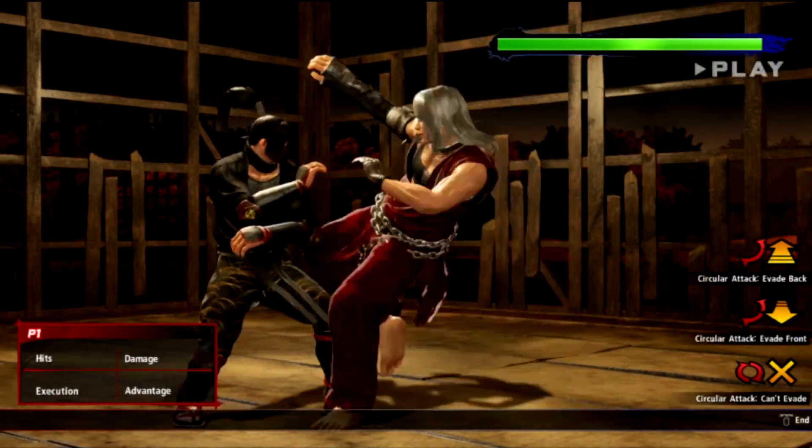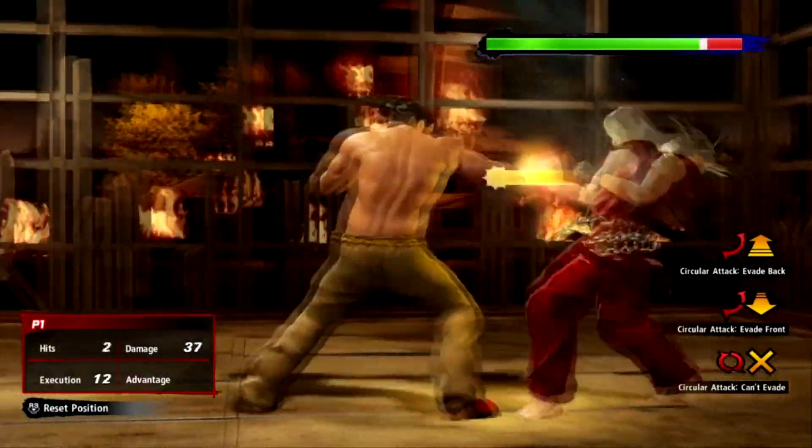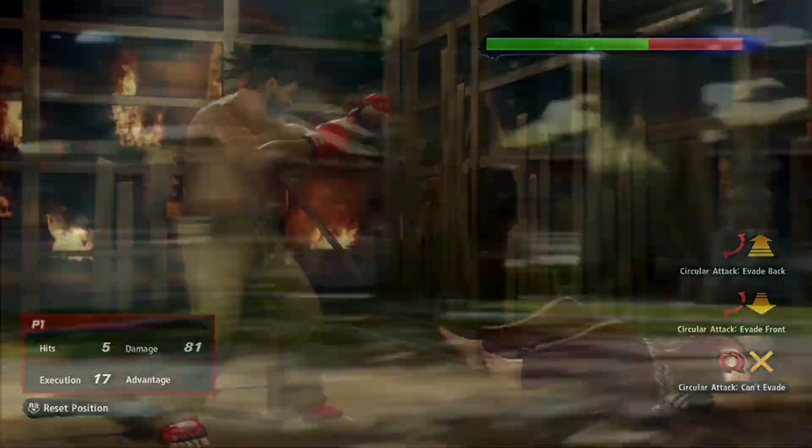Use these high-risk, high-reward attacks when you're certain that they're going to connect, as well as using them to catch out side-turned opponents and occasionally as a follow-up to anything where you anticipate that the opponent might try to close the gap on you.